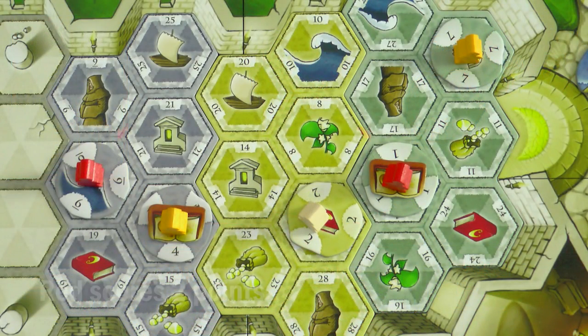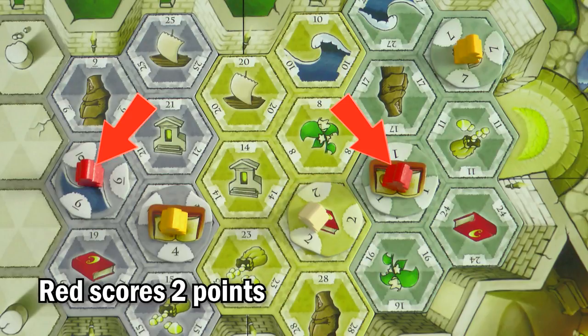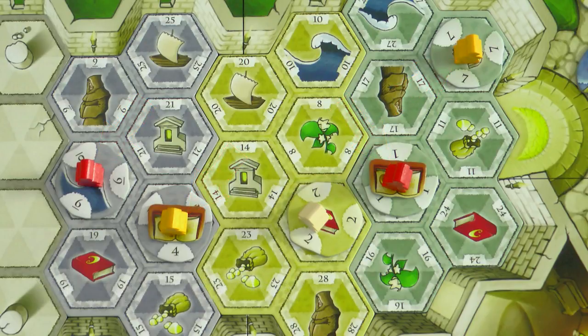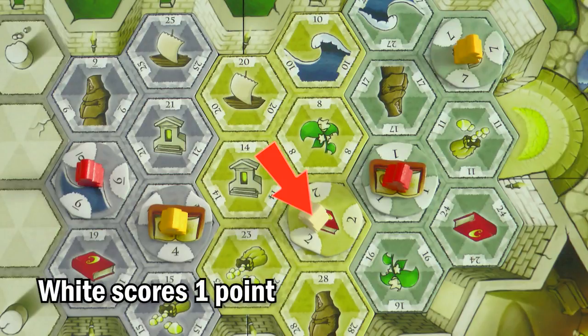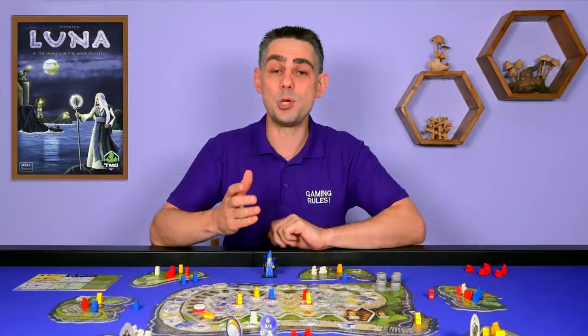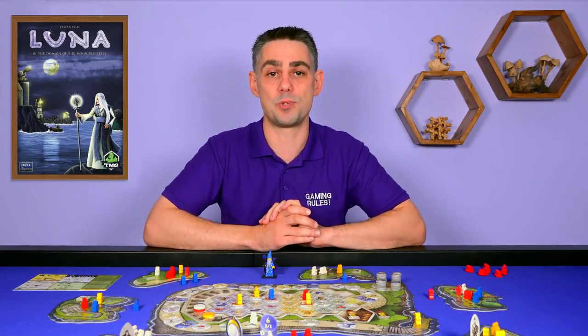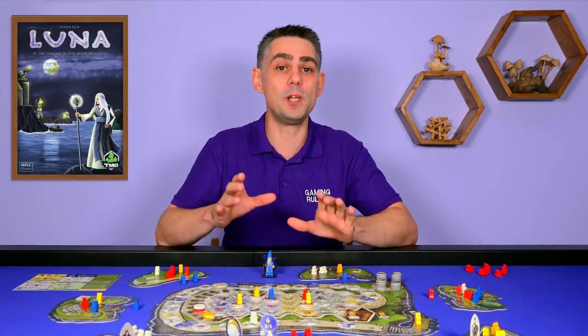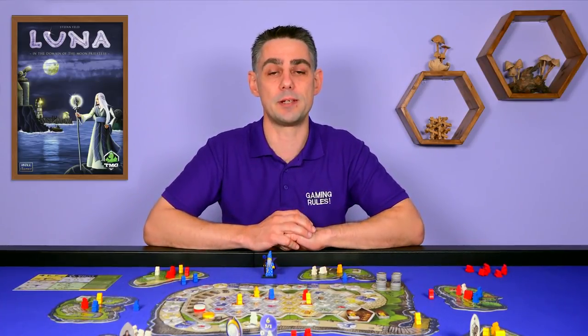Finally, the Temple. Each player gains 1 influence point for each of their Novices in the Temple. So the earlier you get Novices into the Temple the better, as they will continue to score you points, but that means you have fewer Novices for other actions. And Novices placed in the Temple early on will be on the lower numbers, meaning that eventually they will get displaced — so this is something that you need to consider.